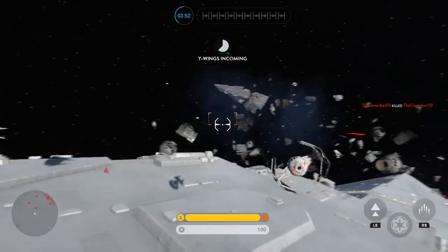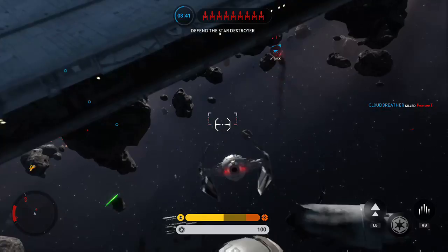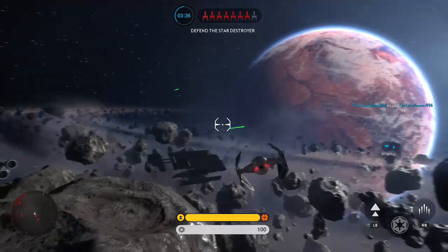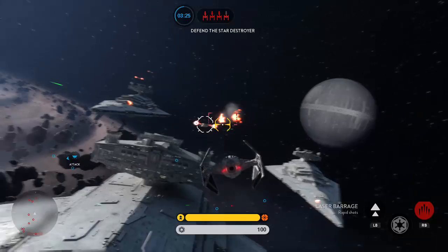In Supremacy you can do anything — be a soldier, find a hero icon and be a hero, hop into a ship, or even hop into stationary turrets and take down ships flying by or soldiers coming your way. I think that's a really cool thing to have.